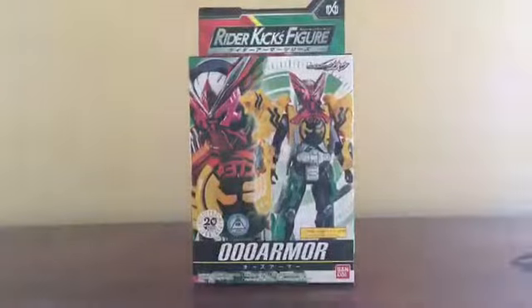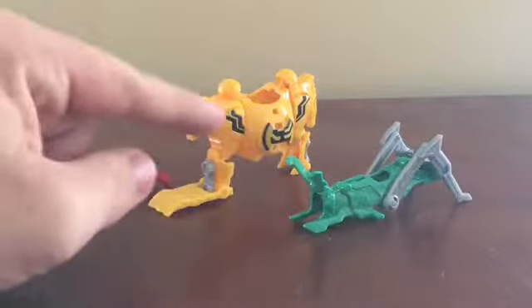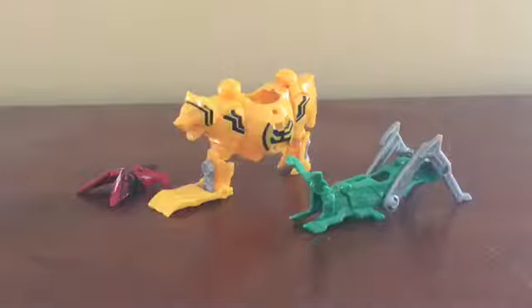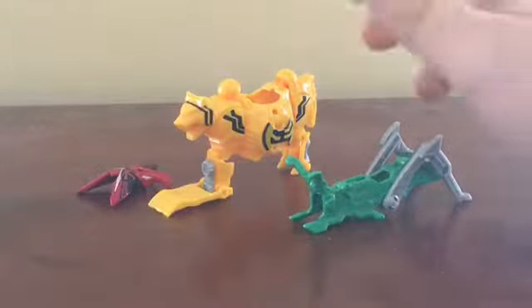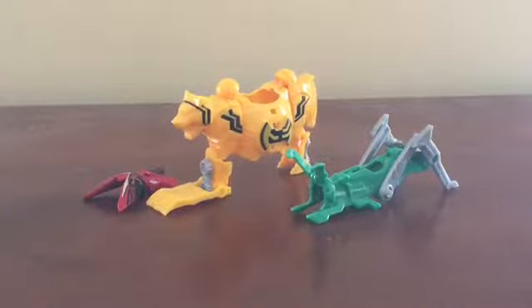On to the armor set. Here are the three components: we have the Taka unit, the Tora unit, and the Bata unit — or Hawk, Tiger, Grasshopper. These are supposed to represent the Tataba from Kamen Rider O's, the show.